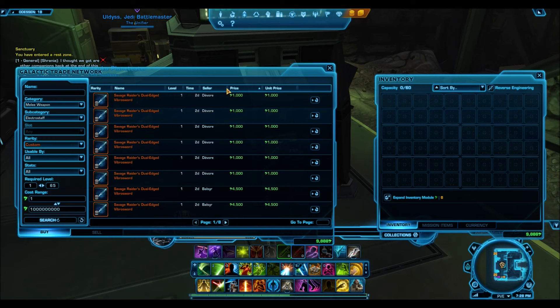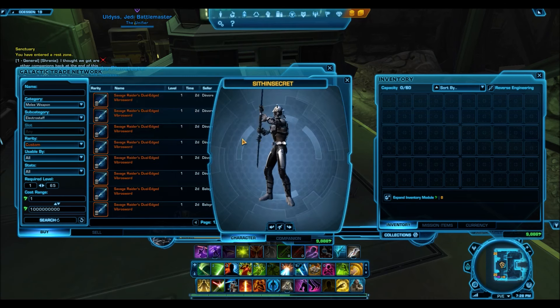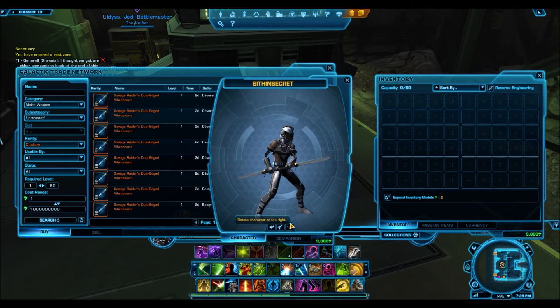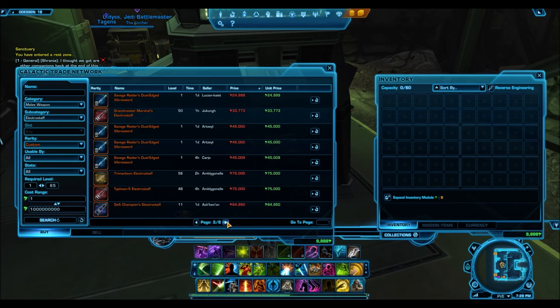Right off the bat you can see some of these items going for super cheap prices. The Savage Raiders Dual Edged Fiber Sword is going for 1,000 credits and it has a pretty neat design — it's got that laser sight, which is probably why it's going for so cheap. Not a lot of people like a laser sight on a sword, but I quite like the design and it's got these really nice blades, and only for 1,000 credits.